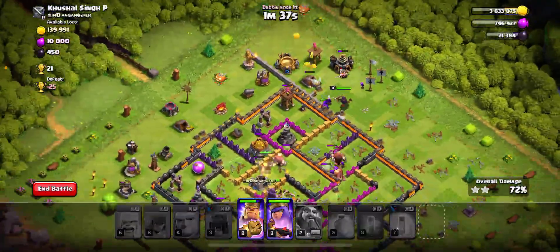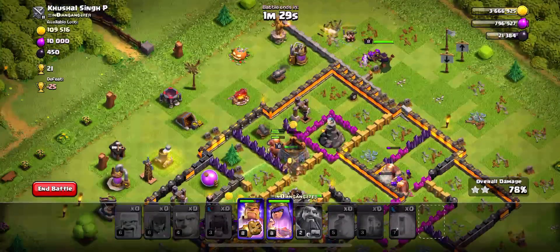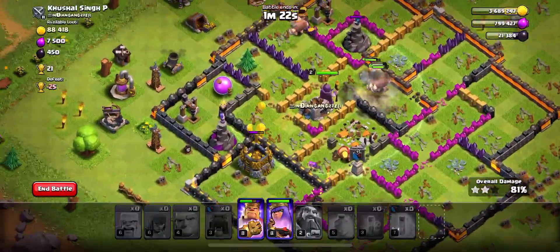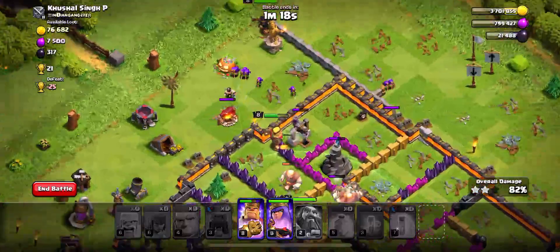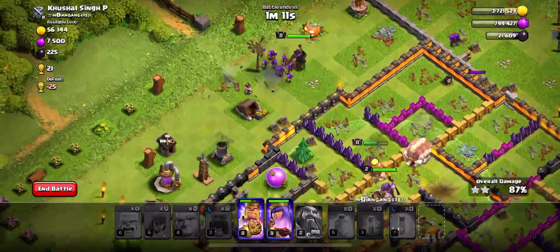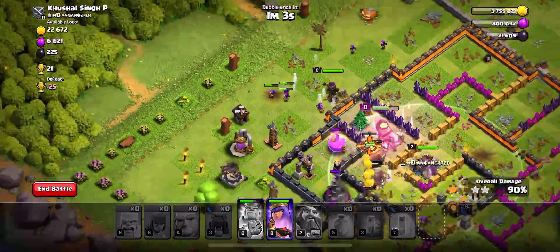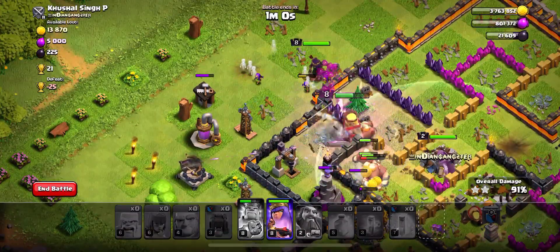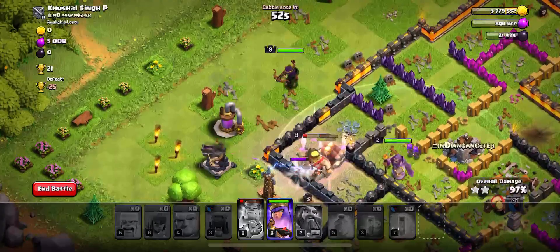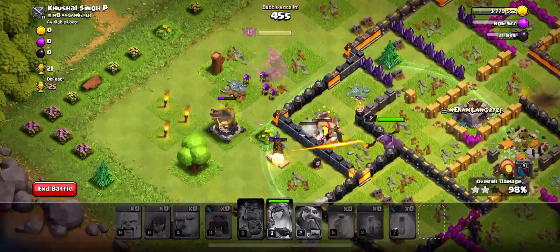That helps make a difference. I've been trying to upgrade the giants and the lab as well when I have enough elixir. It looks like we're coming down to the last of the troops — giants slowly making their way with the help of the Grand Warden. My warden isn't the best level either, but I'm sure I'll get him up. It just takes time to get all these upgrades going, playing maybe once or twice a day seems to help.